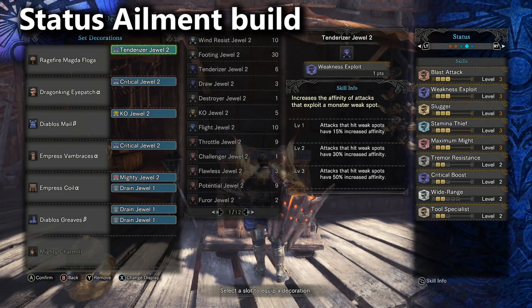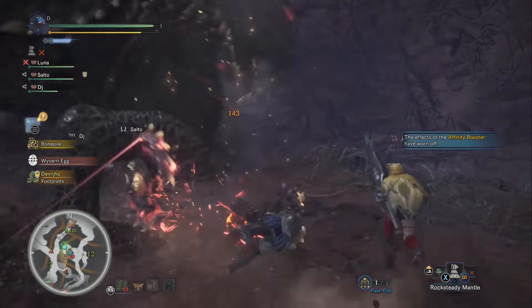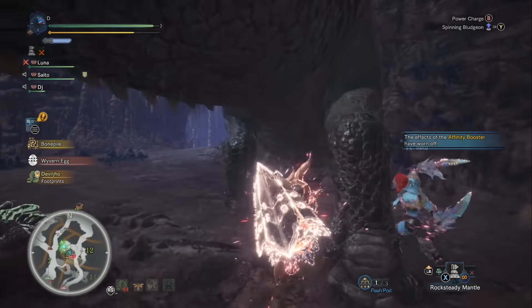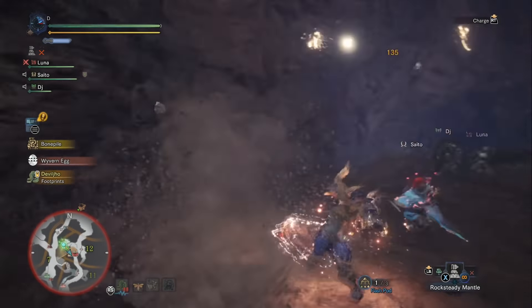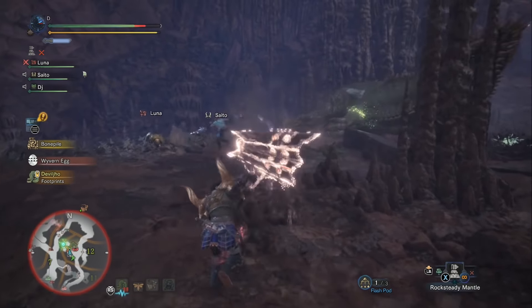On this build I've built Bludgeoner and don't worry about Handicraft at all, which gives me open decoration slots to fill with other skills. I've got blast 3, weakness exploit 3, slugger 3, and stamina thief - so that's triple ailments on the monster. In my opinion it's not very good against any elder dragon; it was just a slower version of my best optimized build. But it's actually pretty fun against threat level 1 and threat level 2 monsters like Rathalos, Azure Rathalos, Uragon, and Odogaren.